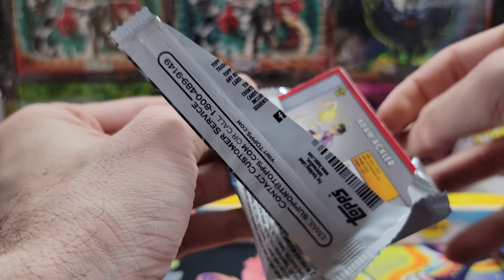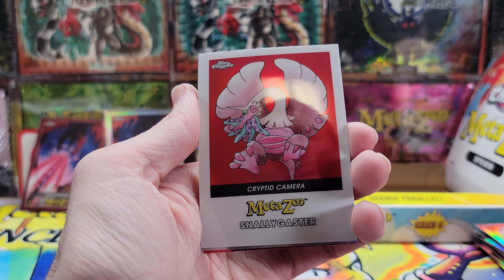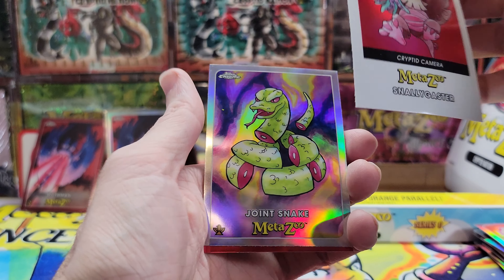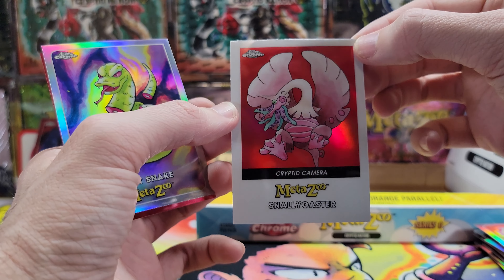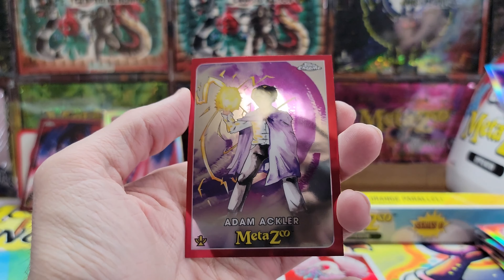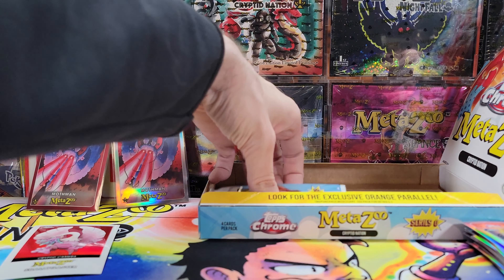We're running out of packs — we got three packs left, no numbered cards. They are rare — even one-of-99s are pretty rare. We got a Cryptid Camera Snallygaster — this is another insert — Joint Snake refractor. Check that out! We did pull a Snallygaster Cryptid Camera, pretty cool. And we got a Joint Snake refractor and an Adam Ekler — nice. Let's put that to the side, we only got two packs left.